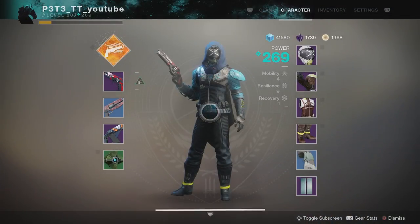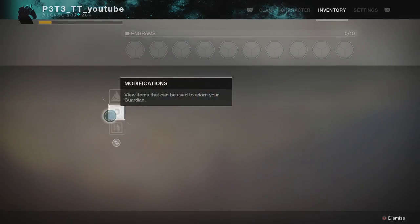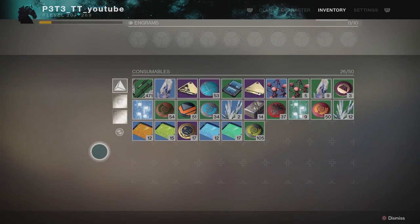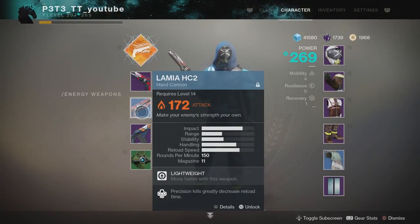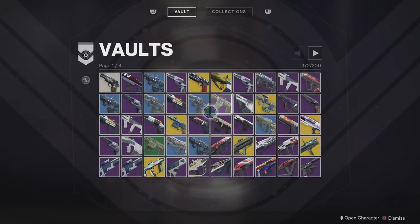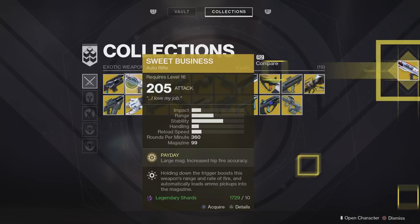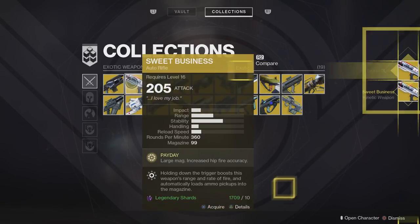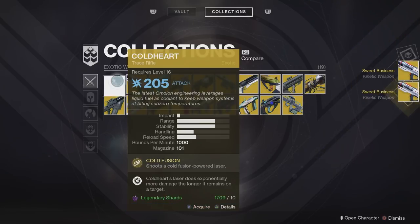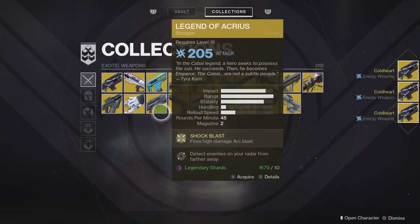Here we are in the tower on my newly created hunter. As you can see, I have 1700 legendary shards and 471 gunsmith materials. Under our weapons we have nothing — just the ones equipped, and that's it. We're going to put everything else in the vault, open it up, go across to Collections, and take out a load of weapons for each slot. This will cost you 10 legendary shards each time. I'll take three out here, then do the same for the energy slot.